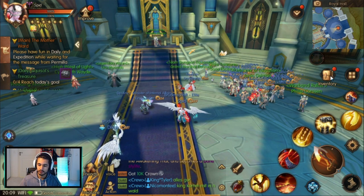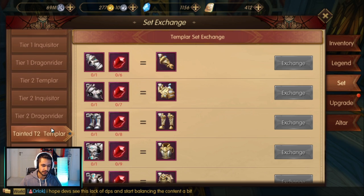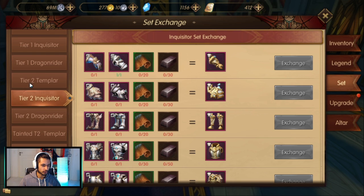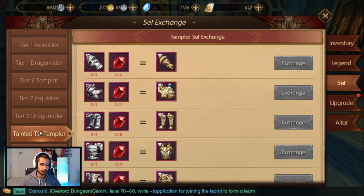First of all, we're gonna open the inventory and click on set. I'll show you guys the new set. The new set is basically called the Tainted Tier 2 set — you can see it right here, it says 'Tainted' right above my head. And this is the old one, and then the tainted one is below here.